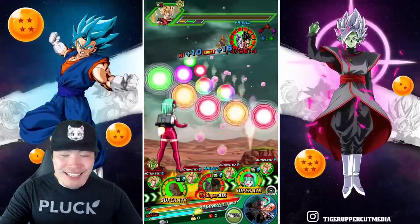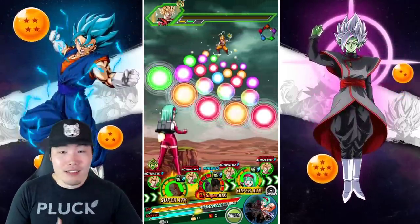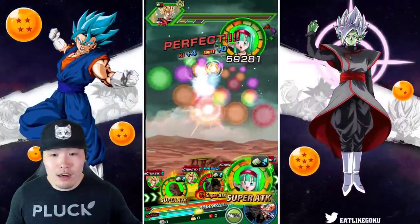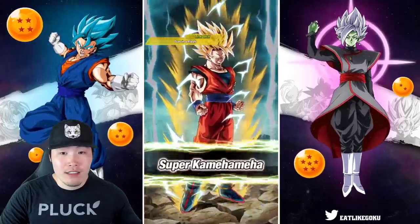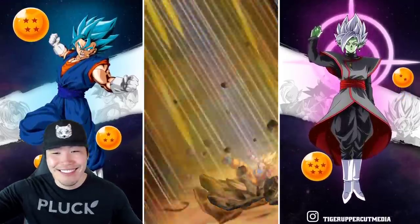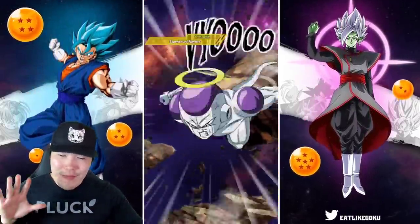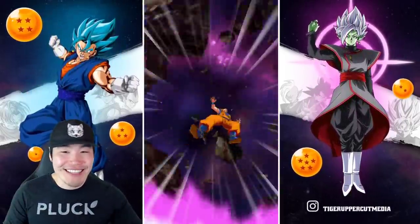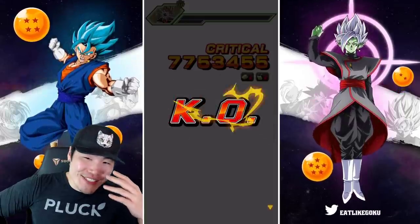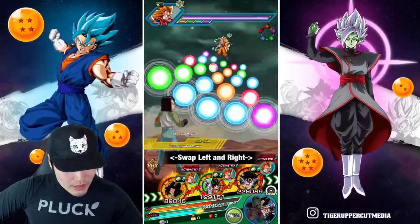Look at how many orbs we were able to get. He doesn't need that many orbs, but he got that many because that's just how Tien do. Over 10 million! These numbers are crazy — 7.7 million crit. Oh my God! We are literally one-shotting every stage right now.